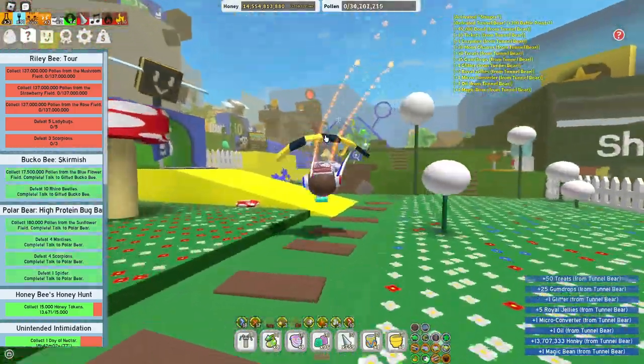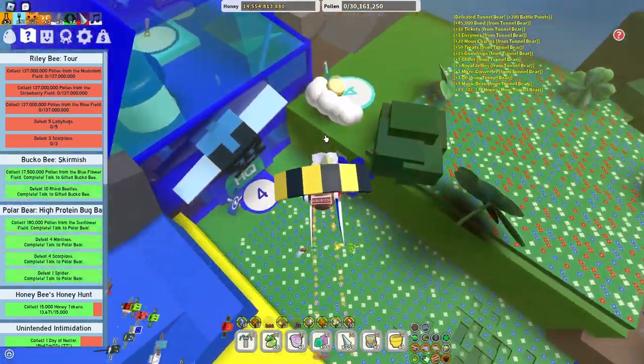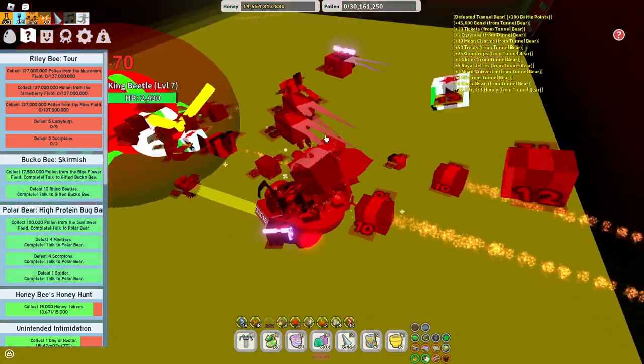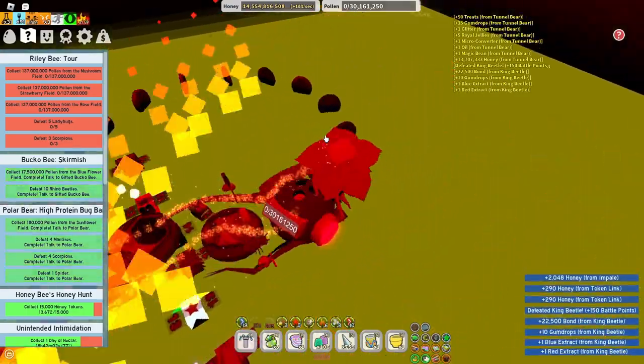You can get it from King Beetle and you can get it from Coconut Crab, but it's pretty rare. You can also get it from the spider, but these are less efficient ways.